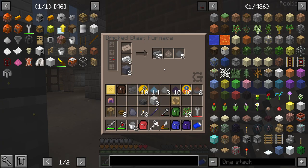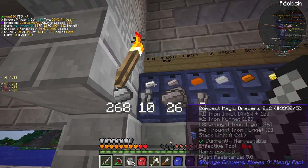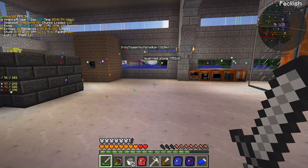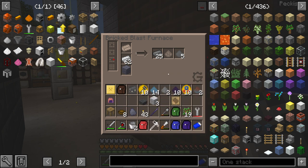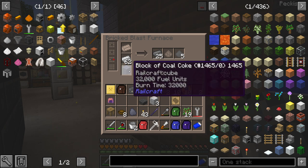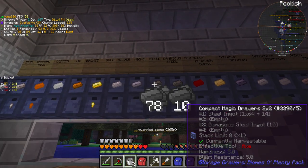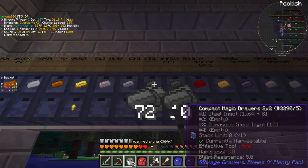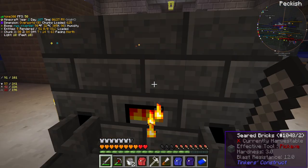The forge has gone out - it's run out of iron. Let's put some iron in the blast furnace. I'm going to need to make some more steel, although it does have 32,000 fuel units in there so that will last a long time. We're going to need some steel for the smeltery. I'll put 24 in there - it's probably way too much but there are going to be lots of things we'll have to make.